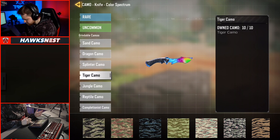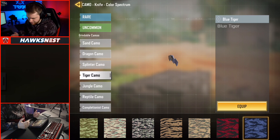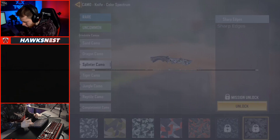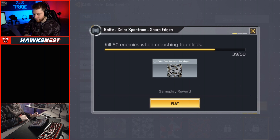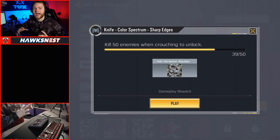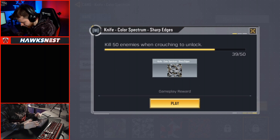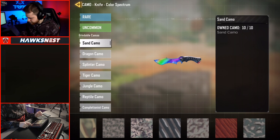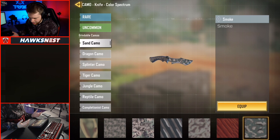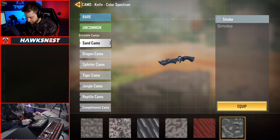Jungle camo was super easy — just 50 Dead Silence kills, so just have Dead Silence on, which you probably already do when knifing. Tiger camo required two kills without dying, 30 times — same concept as the three-kill one but just two kills instead. Splinter camo is the one we're still working on and it's the hardest by far: you have to get kills while crouching. I'm pretty sure sliding and knifing someone doesn't count — you have to be in a stagnant crouching position. Dragon camo was 30 kills from behind, not too bad. Sand camo was just 50 kills overall, the easiest one.